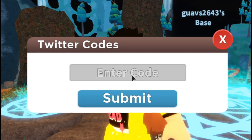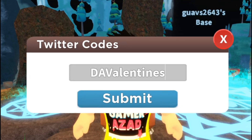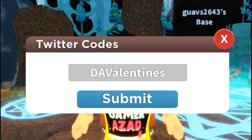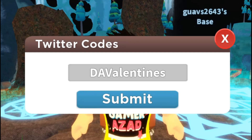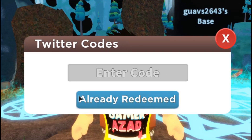The fifth code is 'davalentines' and this will give you one Heart Preset Potion. Let's redeem it — it says 'already redeemed' so that means this code is still working.